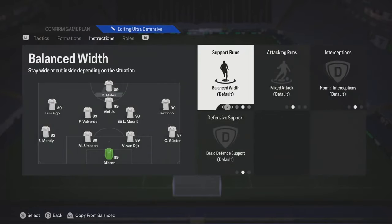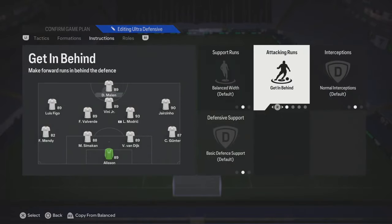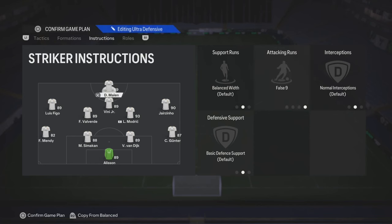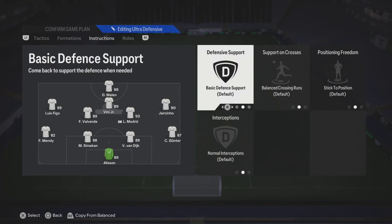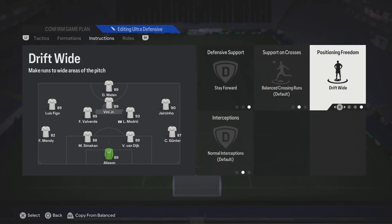Your striker — you can leave him completely on balanced, or you can play get in behind. You can try other variations if you have crafty players. Like with Mbappe, he can dribble and pass and do everything, so I'm going to put false 9. If you got a taller player, put target man. Now your center forward — you can put stay forward, and stay on the edge of the box with crosses.